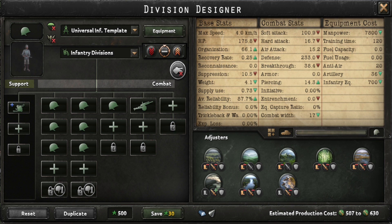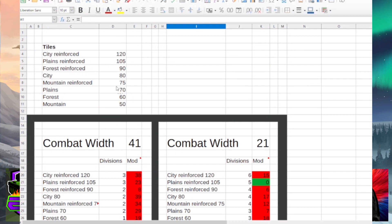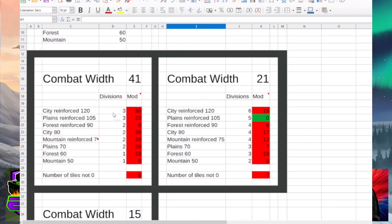If the developers don't change the current numbers in early access, there's going to be a shake-up of the combat width meta for sure. AI Germany in my Swedish game today had 21 combat width, so the AI will be a pushover. The spreadsheet just lists out the terrain widths so I can change them if the numbers change — it finds the most divisions without the modifier, i.e., the remainder when dividing.